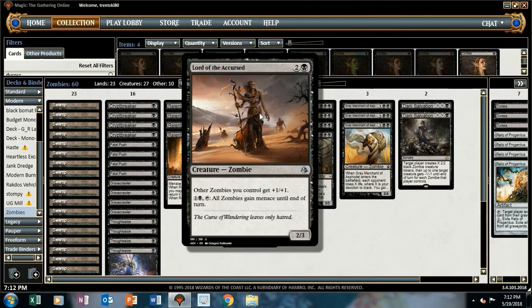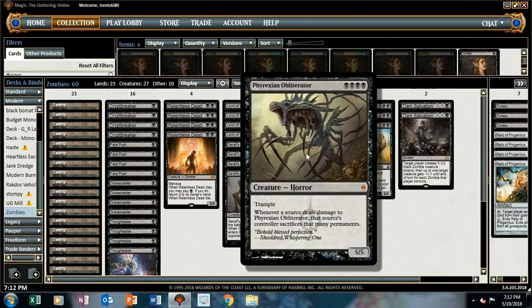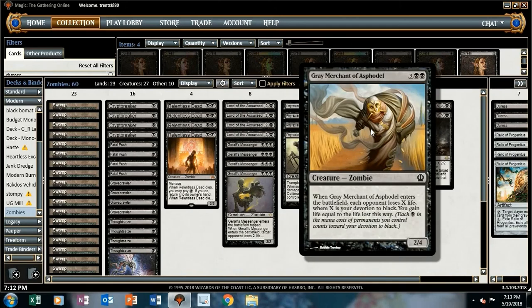Lord of the Accursed is our lord of the deck, and its menace ability can be quite relevant. Phyrexian Obliterator is just a powerhouse on its own if it doesn't get pathed — it provides four devotion to Gary. It's just a beating if it ever sticks around. At the top of the curve we've got our Gray Merchant of Asphodel, or Gary as people call him.